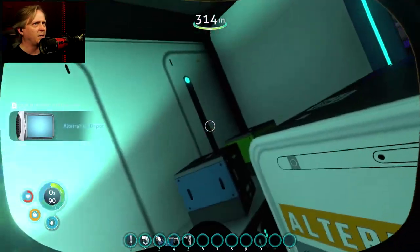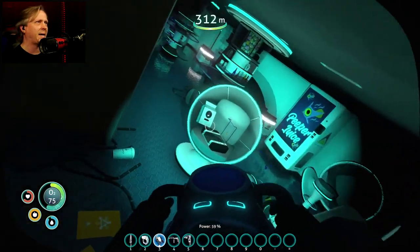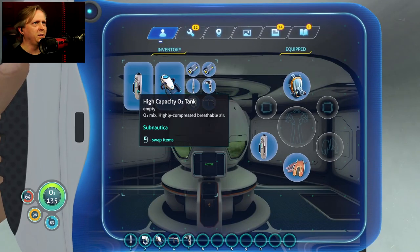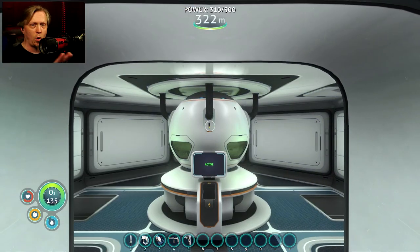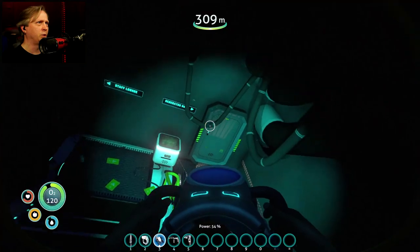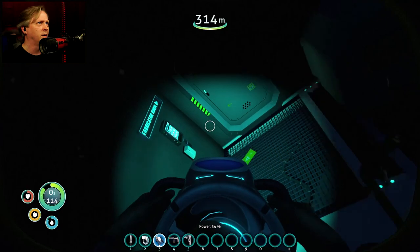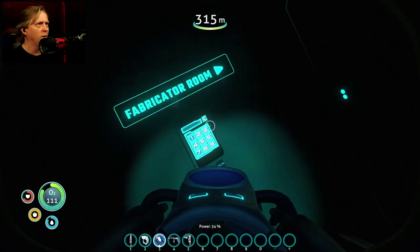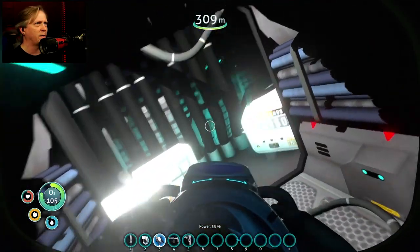Look around — under the cargo crates stacked in here you'll find another data box for the Depot, a very critical item in these mods. Then go back out the way you came in to get some fresh oxygen, and make sure you're swapping your tanks so they can all replenish. Coming back in, instead of going to the Staff Lounge, continue down this way — there's a locked door that needs a PIN number.